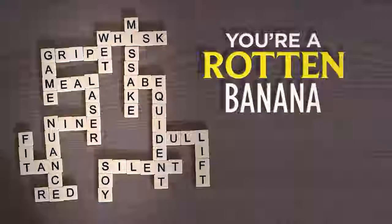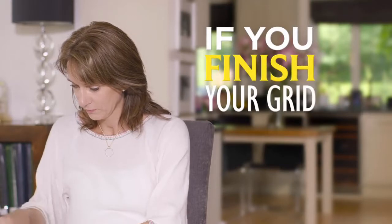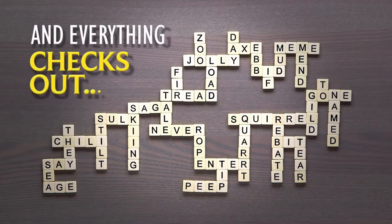you become the rotten banana and are out. The rotten banana returns their tiles to the bunch and play resumes for everyone else. But if you are the first to complete your grid and everything checks out, you win and become top banana.